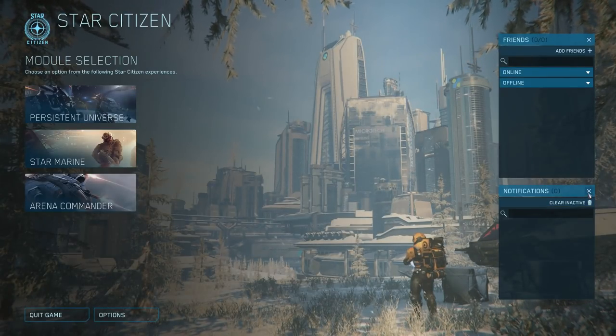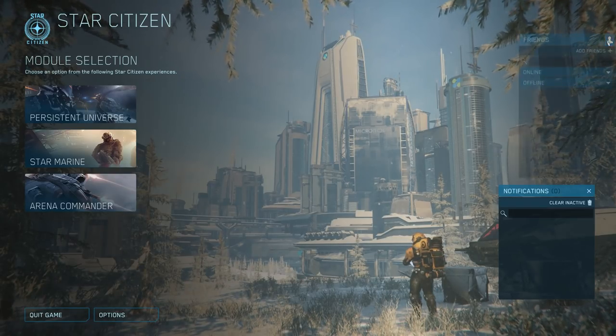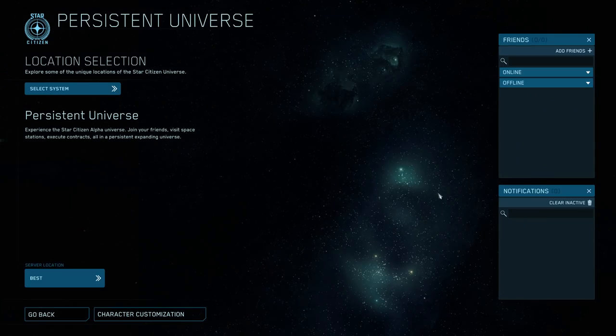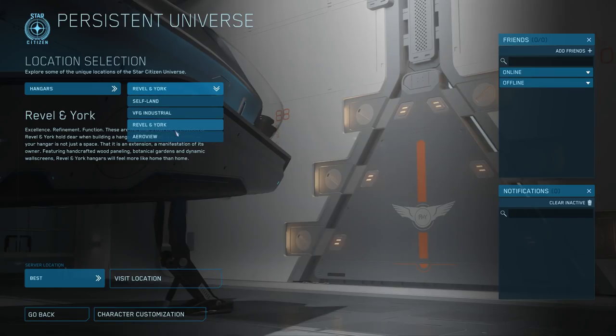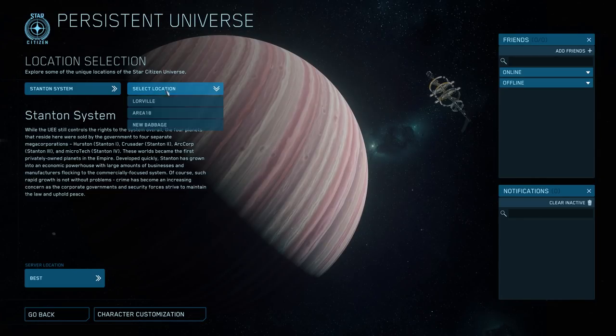So the first thing you'll notice when booting up the game is that they implemented those changes to the menu that they talked about earlier, and it does look a bit nicer. It's also nice to have the previews of the different locations before you choose one to load into, so not a massive change but I think it makes things a bit nicer. A lot of the things in this update are like that. Also I think this update has a pretty good chance of getting pushed to live soon since it doesn't seem as buggy as it usually would be at this stage.